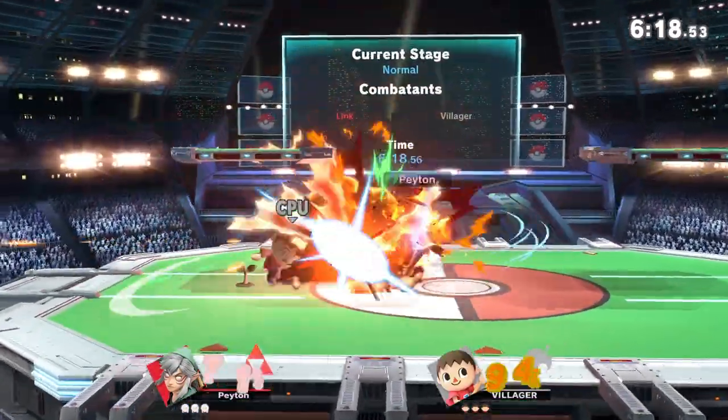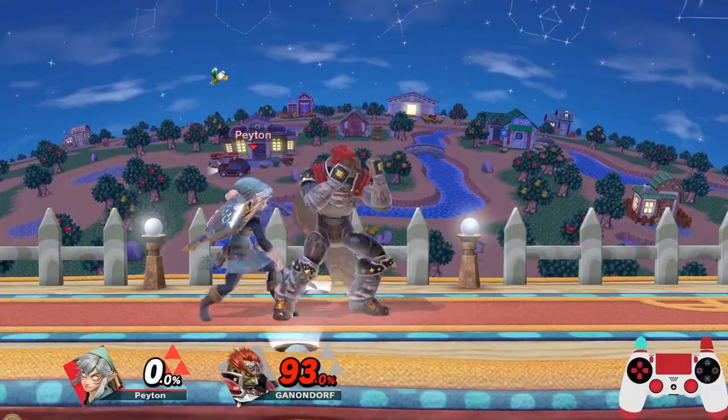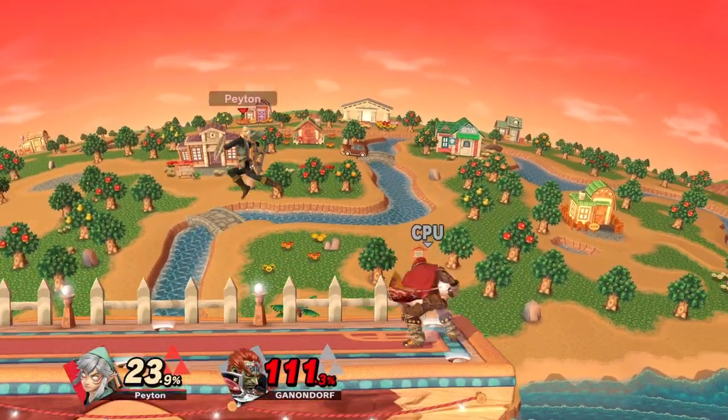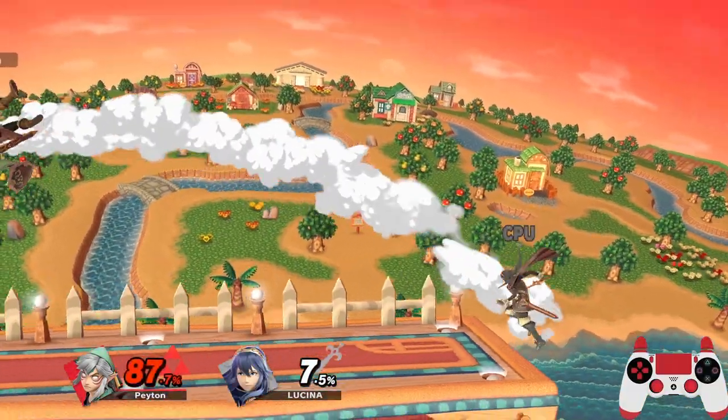All of these options have their own use depending on the situation. Air dodges are mainly used to avoid committal attacks, as the amount of end lag you sustain is massive. Aerials and specials, while character specific, can punish aggressive enemies or cancel your momentum when combined with a fast fall.